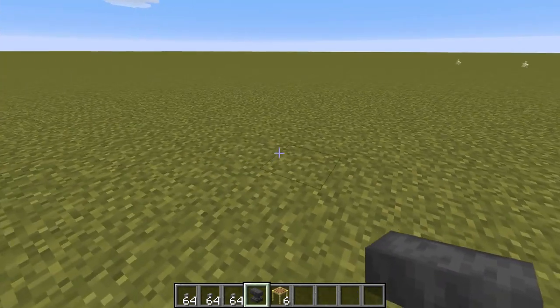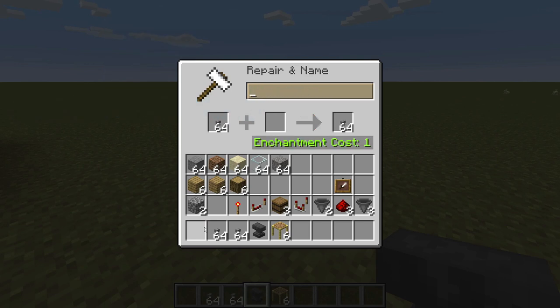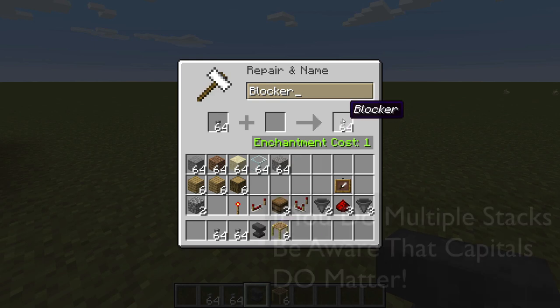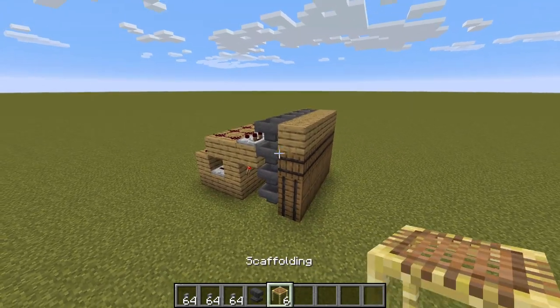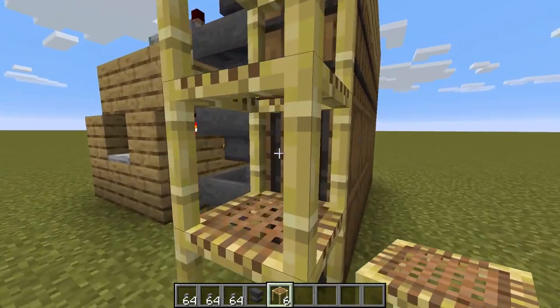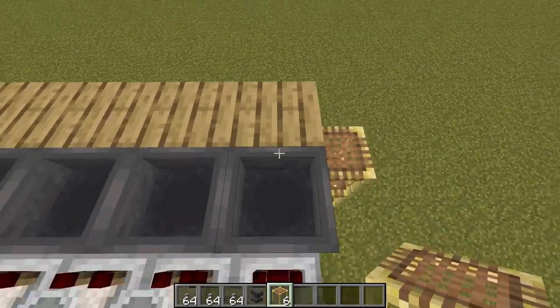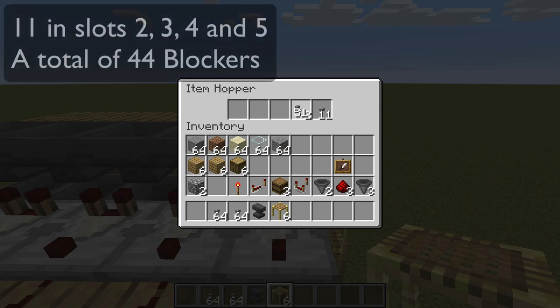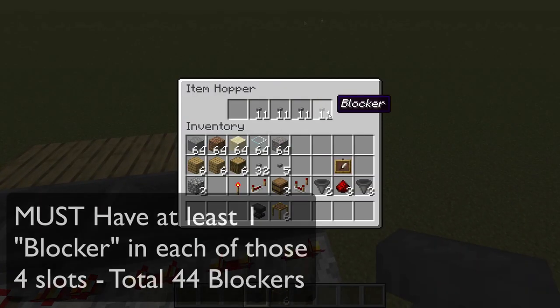At this point we are going to prime the system. Pop yourself down an anvil — this is by far the easiest way. Get something that you're unlikely to sort and change the name of it. Get a full stack and change the entire stack's name in one go; that way it will only cost you one enchantment level. I'm going to call this 'blocker', because there aren't any other blocks called blocker, and as a result I will never sort a block called blocker. Come up to the top using scaffolding, pressing shift, all the way up. With this first hopper — the one that's pointing into the block in front — get yourself 11 of your blocker block in the last four slots, making 44 in total. Do that in each of the hoppers that you are going to have items sorted.